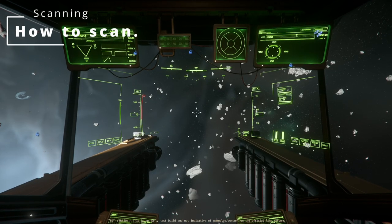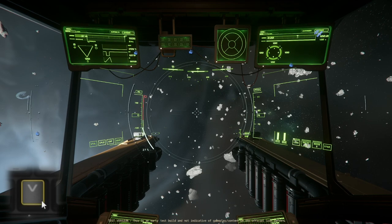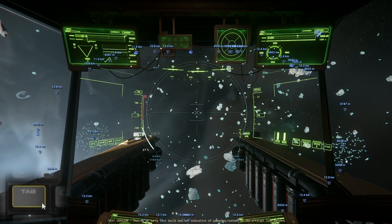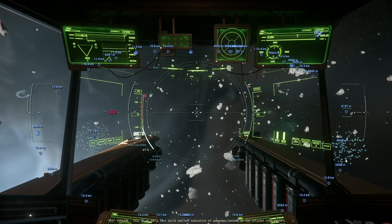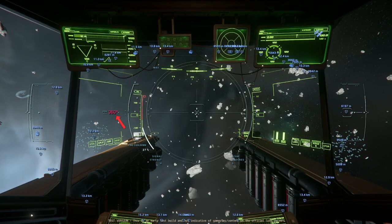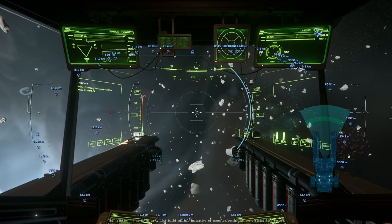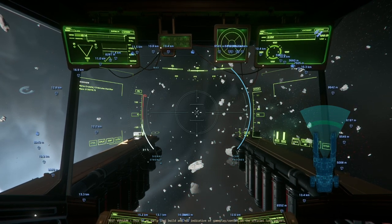Now that we've picked a location, we activate our scanner by pressing V. With the scanner active, we send out a ping using Tab and we get all these results around us. The field of view can be adjusted by scrolling the mouse wheel — at 360 degrees it scans everything around the ship in a full sphere. Zoom in and it goes lower; at 5 degrees it scans a small cone in front of us, which becomes useful later.